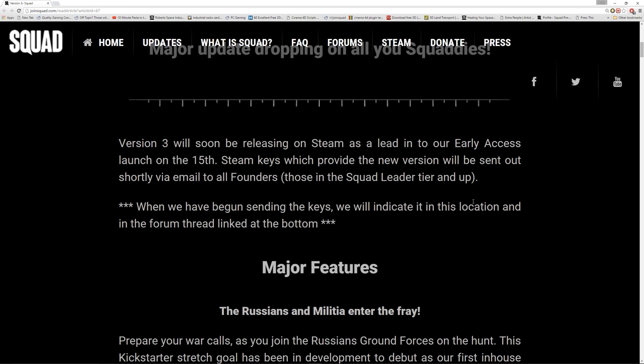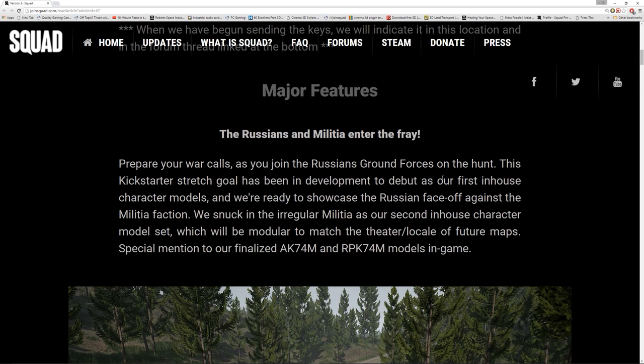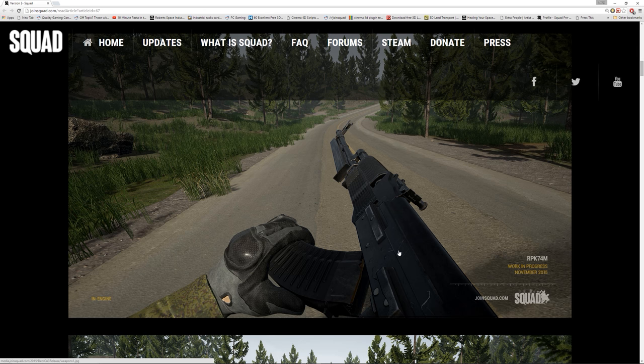Version 3 will soon be released on Steam. Let's get to the good stuff - major features. The Russians and the militia are coming. Russian ground forces join the hunt - it's been a Kickstarter goal. We've got the militia and the Russians, with the regular militia on the second in-house character model set. We're also getting the AK-74M and the RPK-74, and there's a look at it there. Very nice indeed - one of my favourite weapons currently in the game.